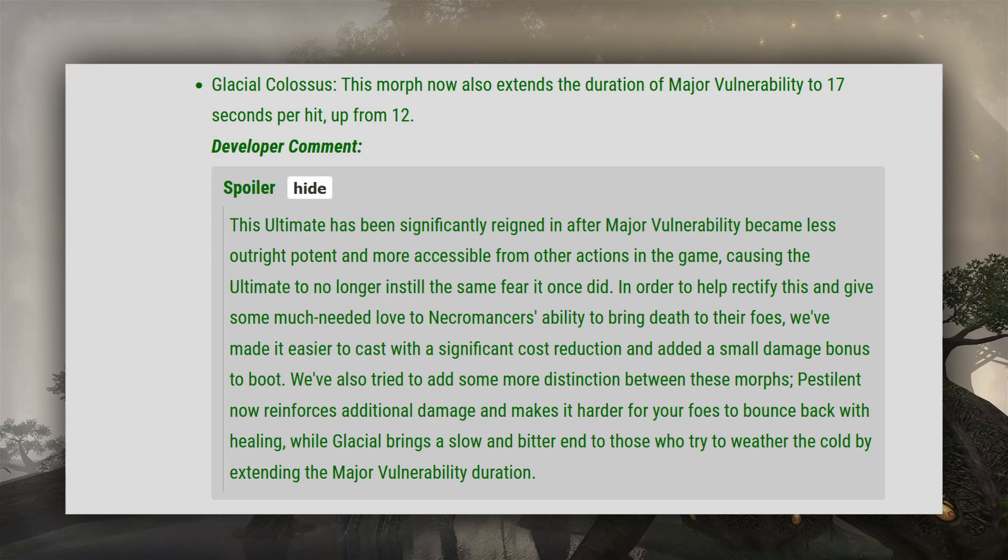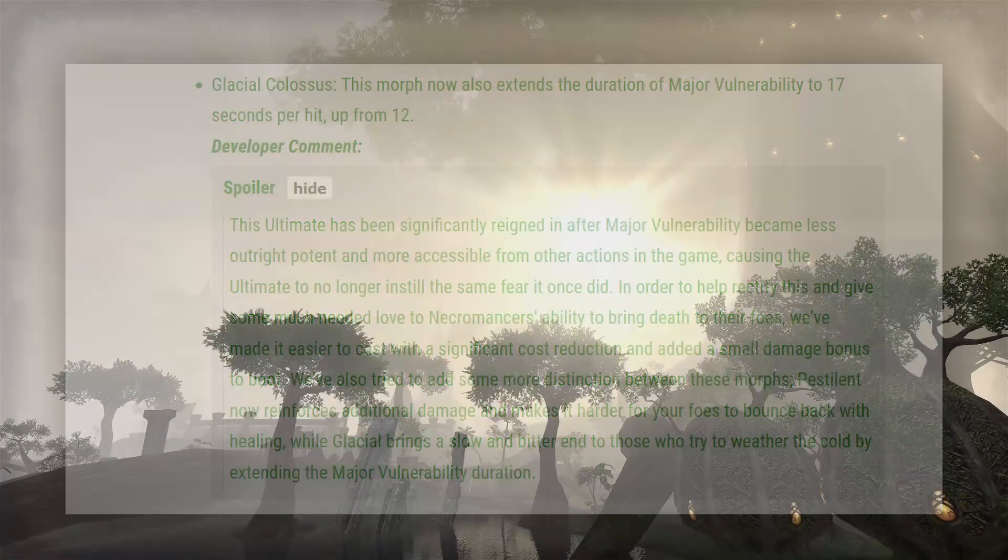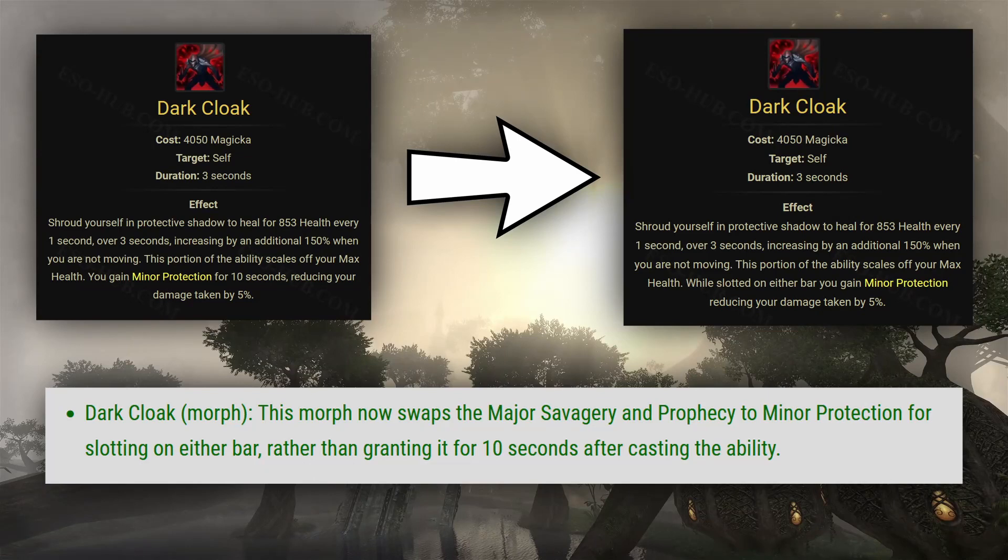But then again, take this with a grain of salt, because it's very hard to predict how team comps are going to change. Nightblade's Dark Cloak ability will now passively grant you Minor Protection while it's slotted on either bar, rather than granting it for 10 seconds after using this skill. This barely changes anything, but at least now you straight up cannot drop your Minor Protection.